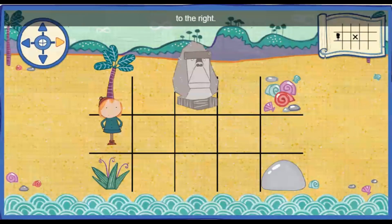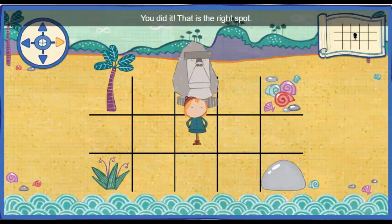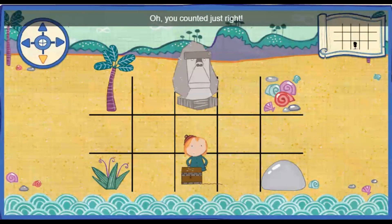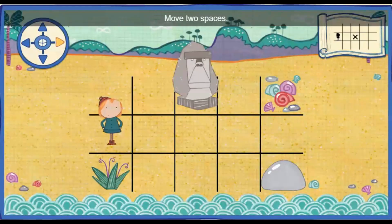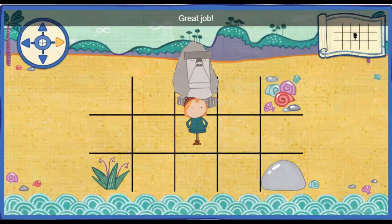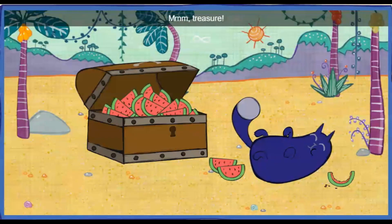Move two spaces to the right. One. Two. That's the right spot. Great job! Mmm! Treasure!